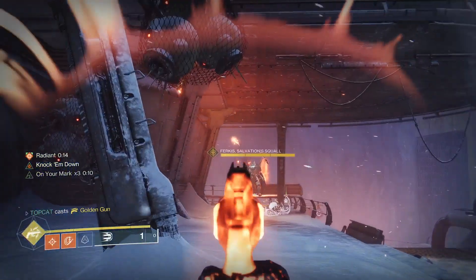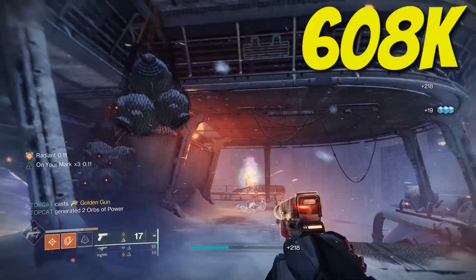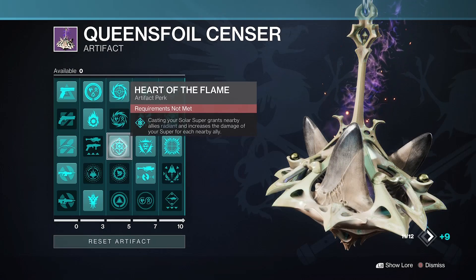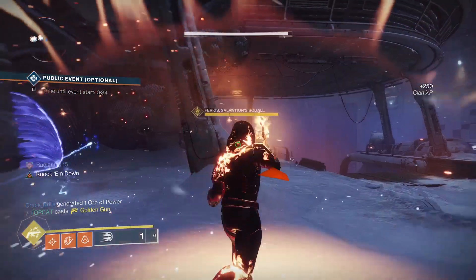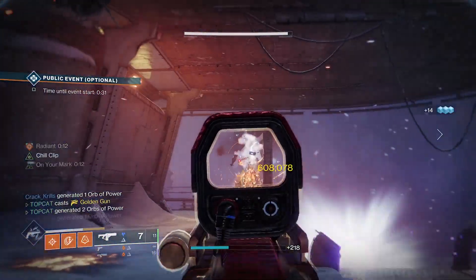Let me break down the damage first. Base Goldie with Radiant will net you 608,000. The Heart of Flame perk in the artifact gives you Radiant when activating your Goldie, which is great so we don't have to pre-activate Radiant to hit that max damage.